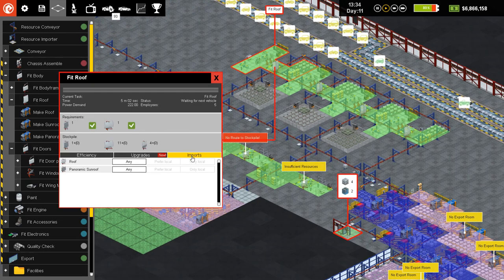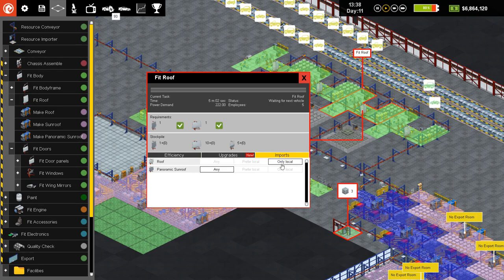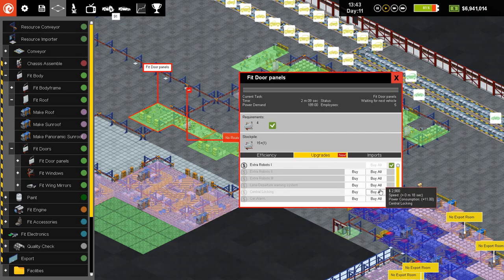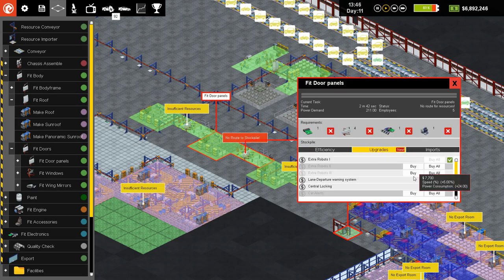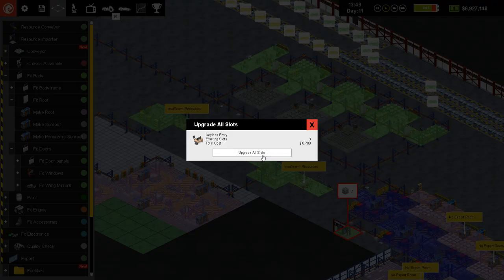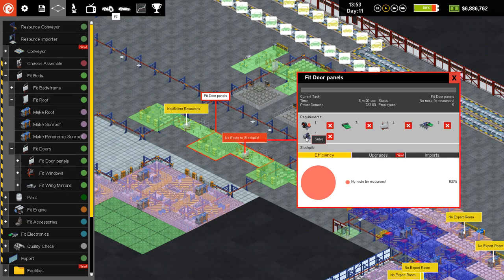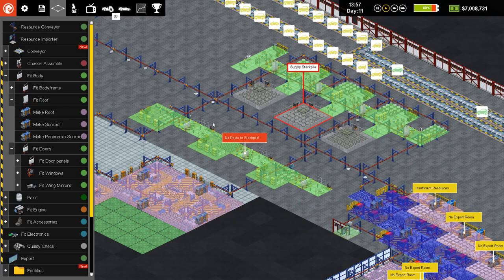I need to do the imports on these as well — only local, only local, only local, and only local great. And down here we have upgrades: robots one, lane departure warning, central locking, upgrades car alarm, and upgrades keyless entry — finally, predictive stock control. I'll buy all — very good. And for these we need servos, sensors, and door panels and alarms, so we need a lot of manufacturing over here.